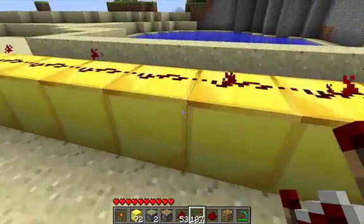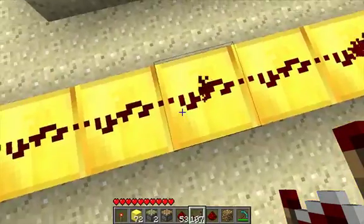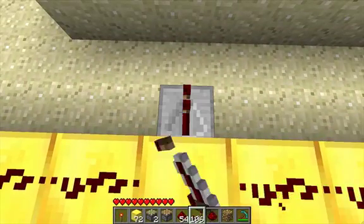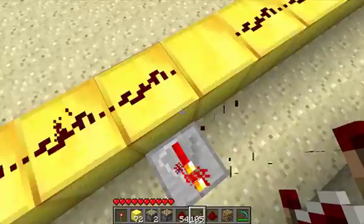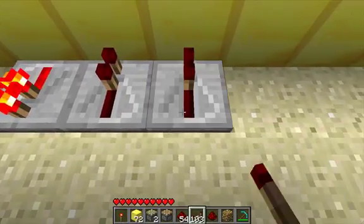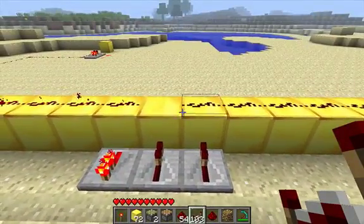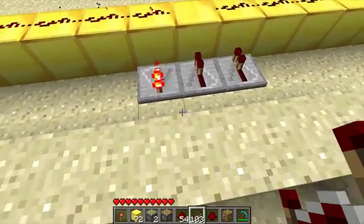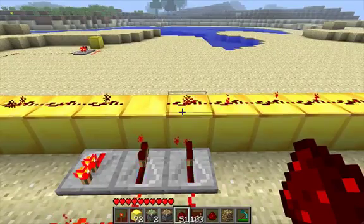What you're going to want to do then is find where the signal stops, which is about here. So you're going to want to break this, put a repeater down here, then one here and one here. The last two are pointing towards the rails, the first one isn't. Then you hook them up with redstone and the signal should be carried on.